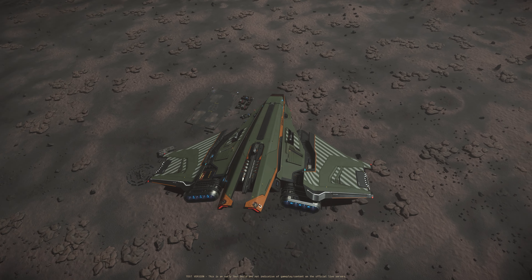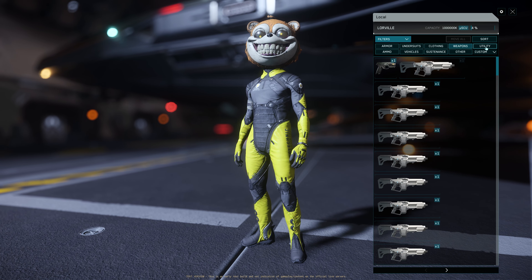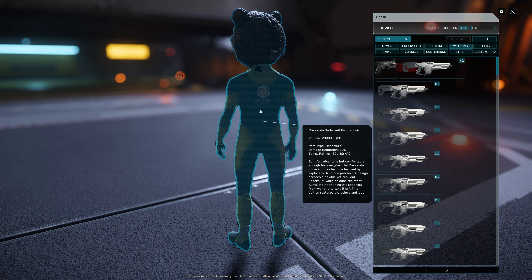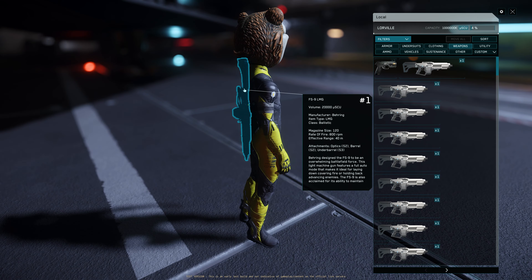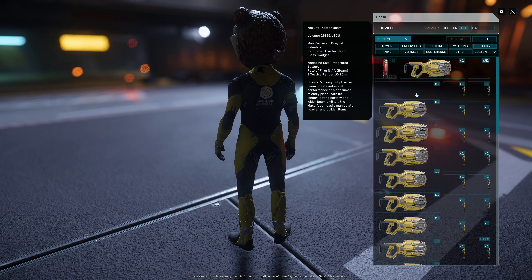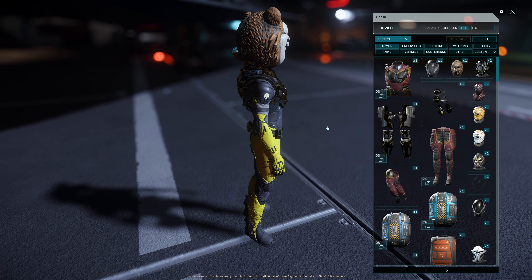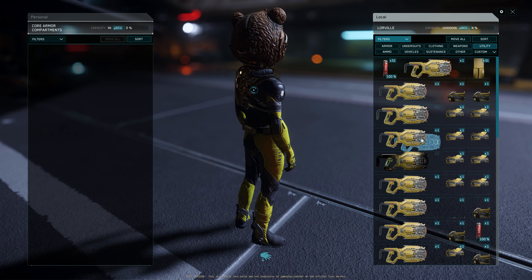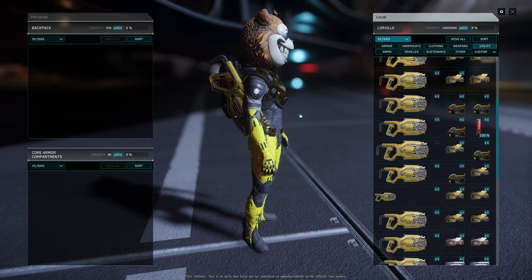Number three, in my previous video I tested that this max lift tractor beam belongs to the weapons category, but that is no longer true — it is now in the utility category. Also, if you just wear a flight suit and want to equip a weapon, for example an FS9, you can. But this is no longer true with the tractor gun. You cannot equip the tractor gun on a flight suit — you have to put on armor, even just a light armor, or a backpack. I'm not sure if this is intended, but it's a detail I found out.